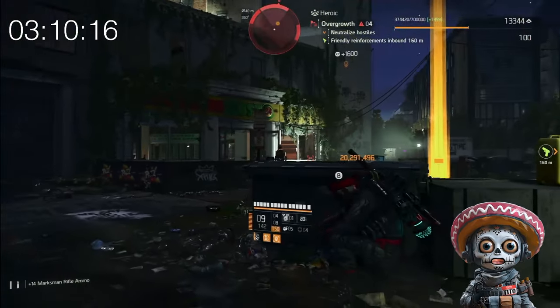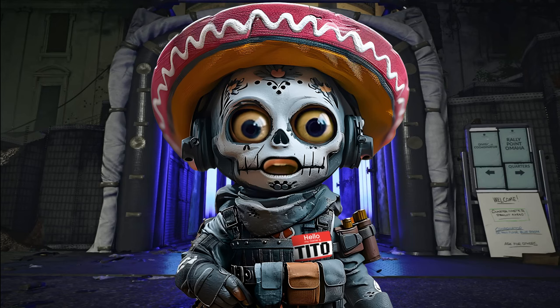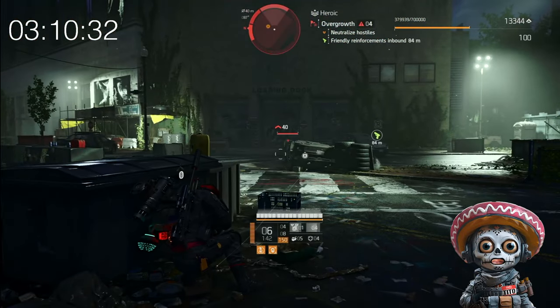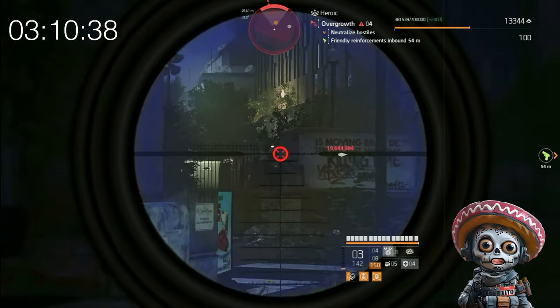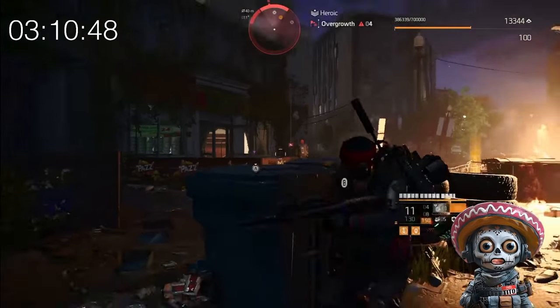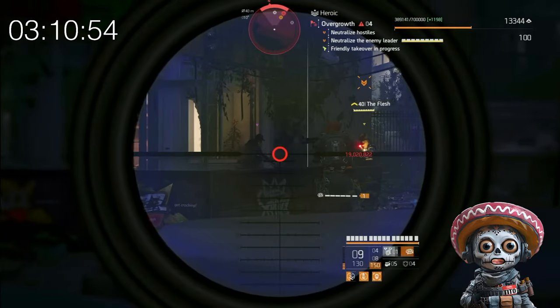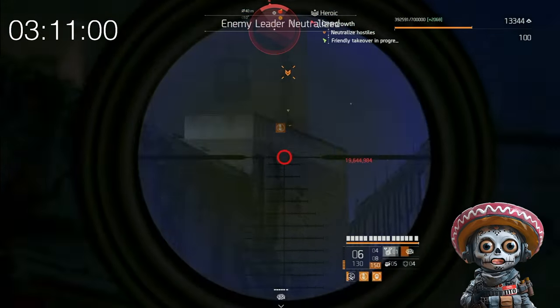When it comes to getting the exotic components, RNG is involved — and there will not be any dudes with cowboy hats, so don't be looking for them. Each control point presents two named bosses, and both have a chance to drop the components. Which component they drop also seems to be random. I farmed for three hours in a single session to analyze drop behavior. The drop rate is very high — I'd estimate around 25% chance. On average, I received a component every five to ten minutes.